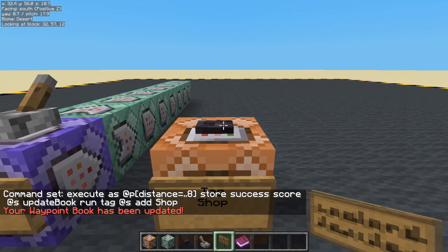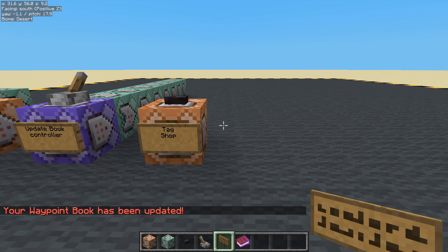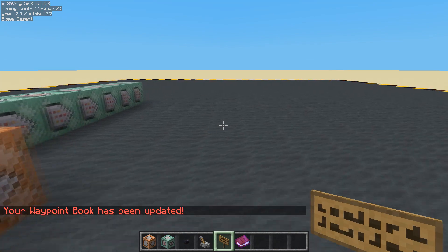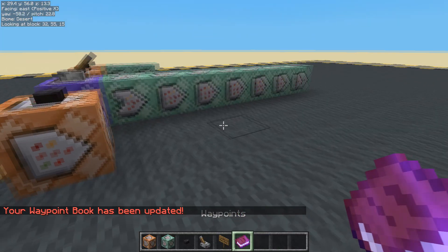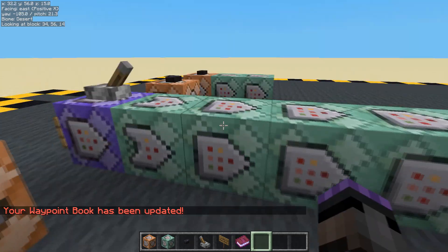Let's see what happens if we press it. Our waypoint book has been updated, we've got a book - that's very exciting. But no waypoints are listed though. We've obviously made a mistake somewhere.